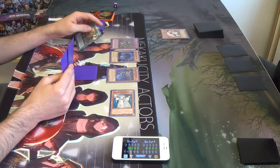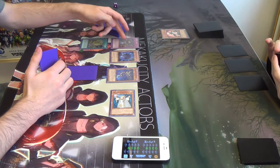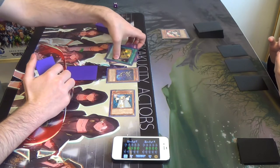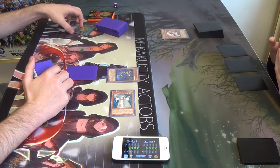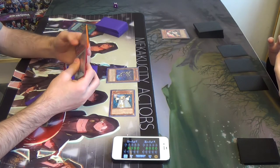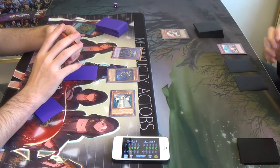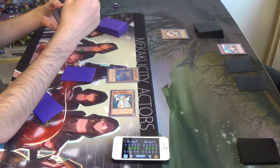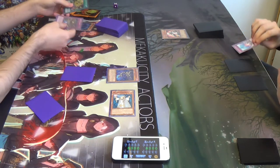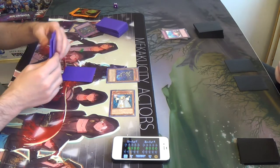I'm going to equip it with El Shadow Fusion. This lets me choose whatever tribute I want for it. While a Shadow monster is equipped with this card, I can fusion summon using this card and another card. So I'll fuse with Hedgehog. Core's effect goes off. I fusion summon, making it a Light — Construct. Graveyard effect, Core lets me bounce a Shadow Trap from my graveyard back to the hand. So I'm going to put El Shadow Fusion back.